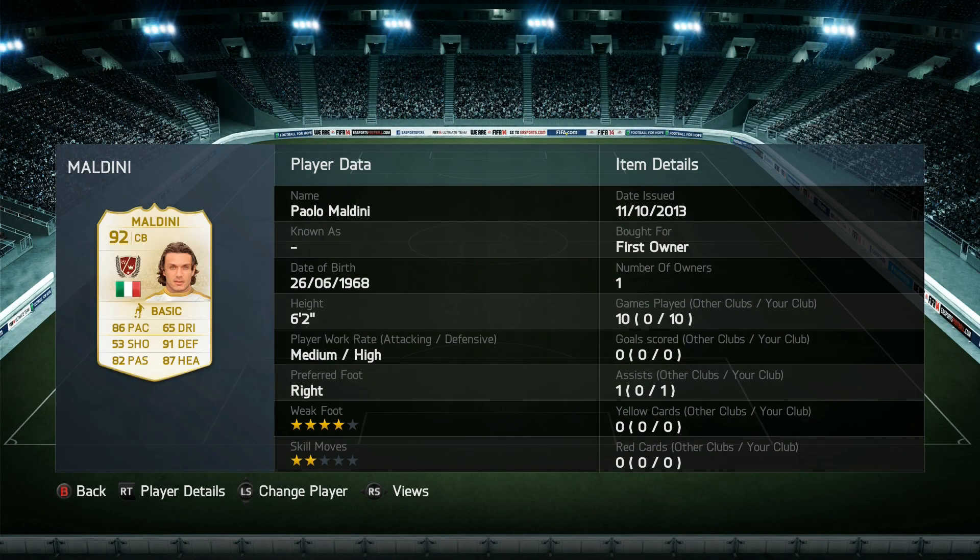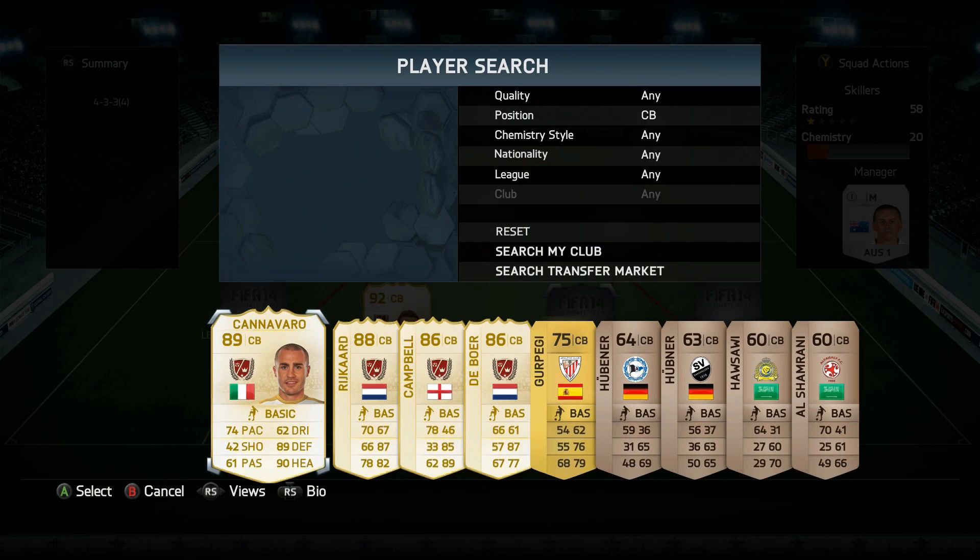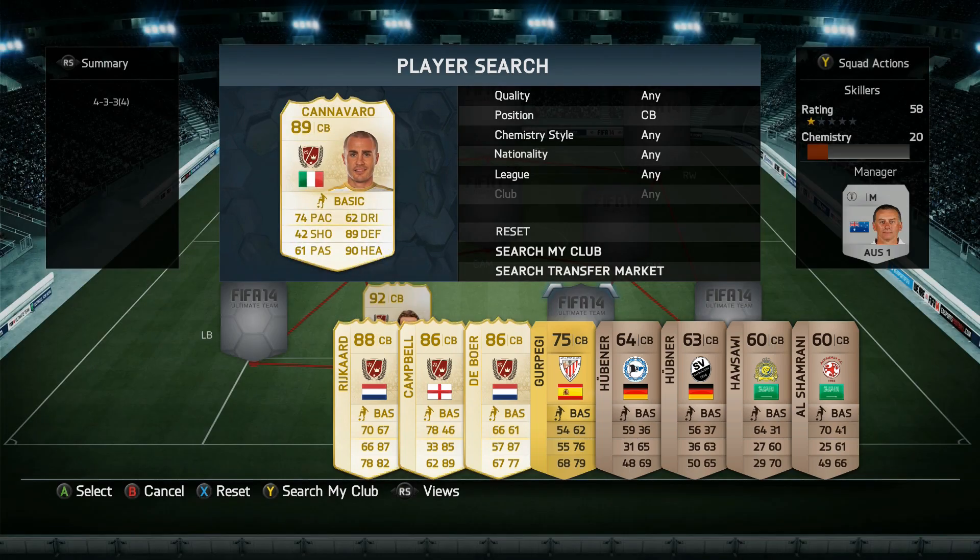We have Maldini as the first center-back and he's probably the best center-back of all the Legends. He is extremely fast, with very good defending and heading stats, good passing, a forced-down weak foot, very good work rates, and he's really tall and strong. If he caught up with anyone trying to go on the attack against me, he would close them down.